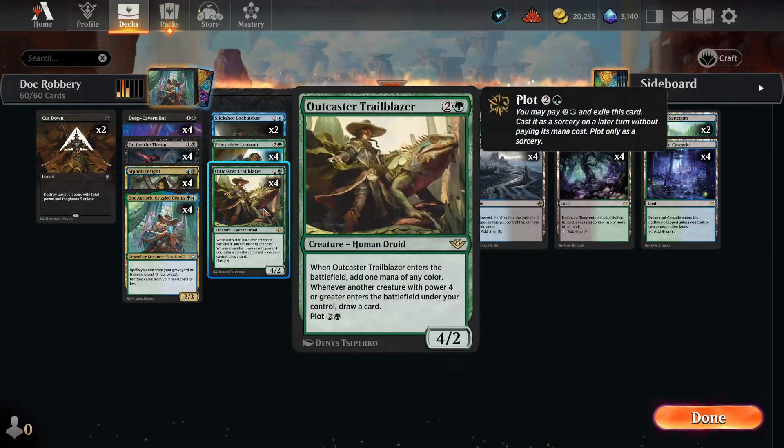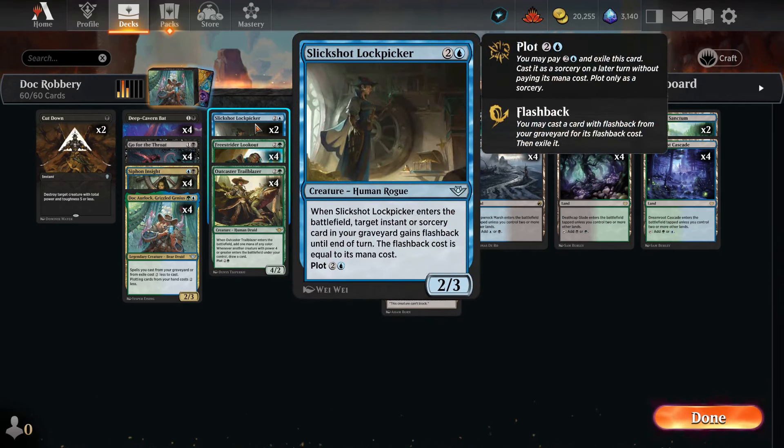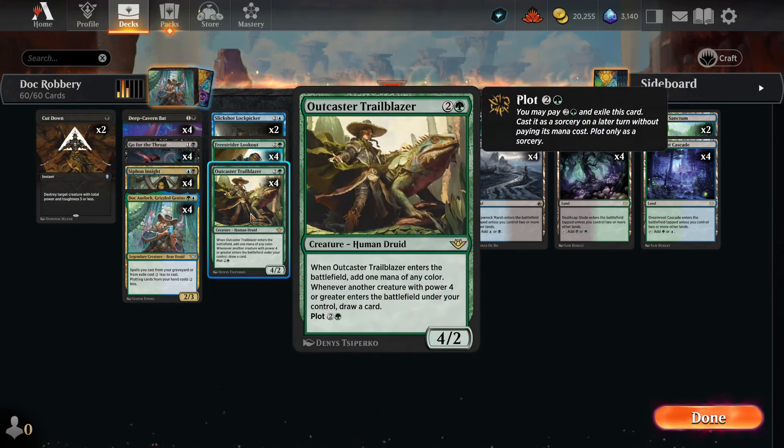The cards we want to plot: two Slickshot Lockpicker and four Outcaster Trailblazer. This is essentially a Snapcaster Mage that costs two and is a 2/3 rather than a 2/1, but doesn't have Flash — it has plot. I think it's just as good. Outcaster Trailblazer when it ETBs gives us a mana of any color, and whenever another creature with power four or greater ETBs on our side, we get to draw a card. Multiple Outcaster Trailblazers will actually trigger on each other and draw more and more cards. That's really good.